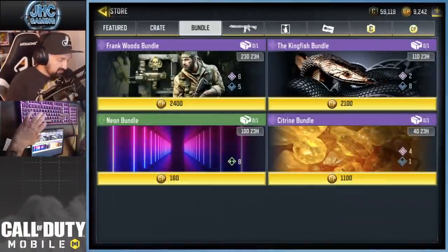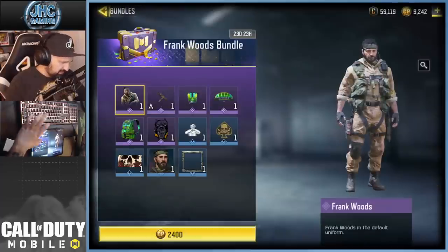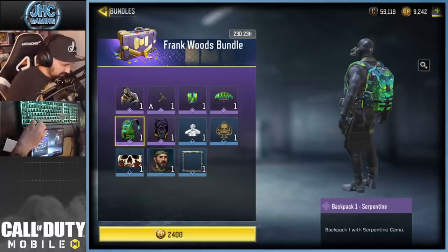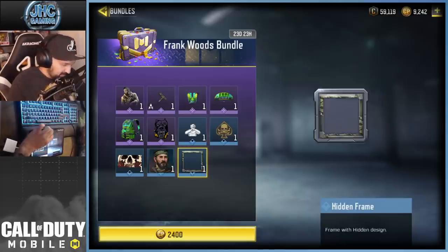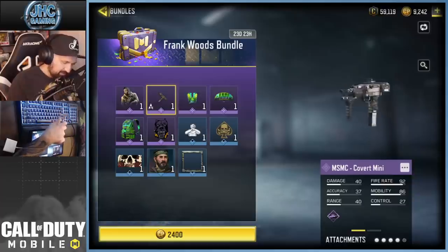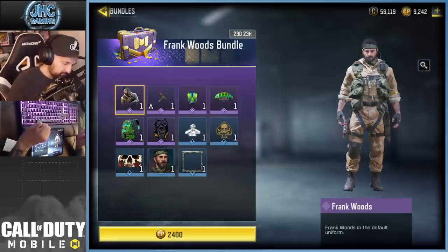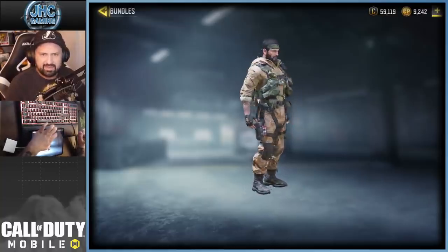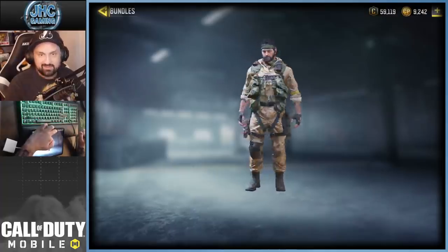Let's check out the bundle — it's 2400 CP, the same price as the Ghost Loose End bundle which had six epics. We've got a sticker and a spray, the Frank Woods picture and frame. The MSMC Covert Mini looks pretty cool with the foregrip, the tape and all that. The weapon's not bad — MSMC is okay. And there's the soldier Frank Woods; he's got a different outfit from what we saw in the artwork.